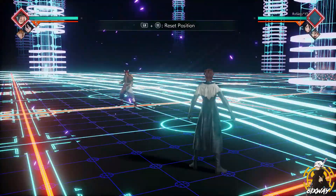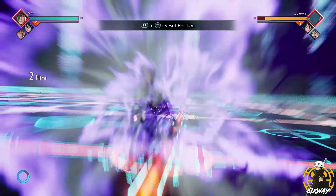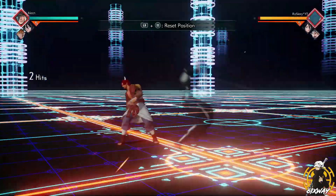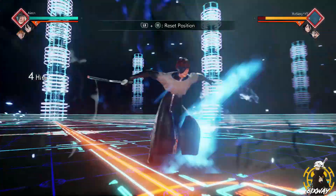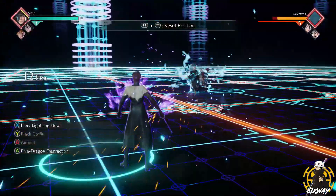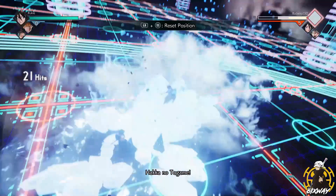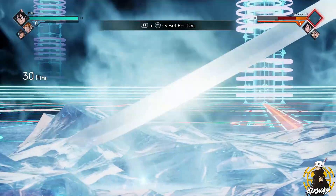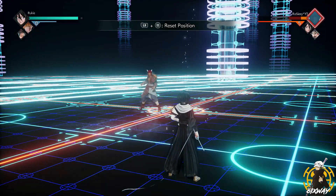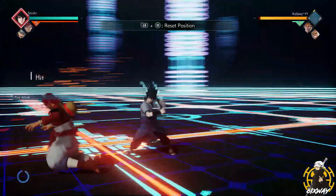Let me showcase my first combo with my Bleach team. You want to do one light into three heavies — if you do too many hits they're going to flash white with invincibility frames. The Bleach team has a lot of supers that hold you in place. So: one light into three heavies, Raikaho, then switch, use Hakuden, then switch, use Ichigo's rush move, then switch, another Raikaho, then switch, and last second pop that ult. As you can see, that is unescapable — you can't escape that combo — and the damage is massive, maximizing the ult damage.